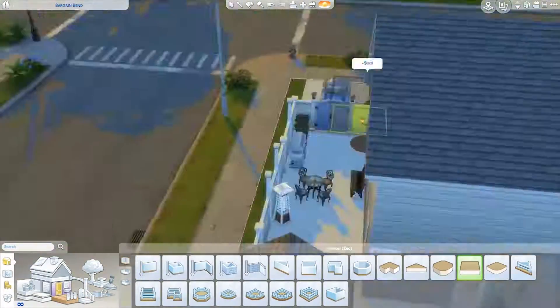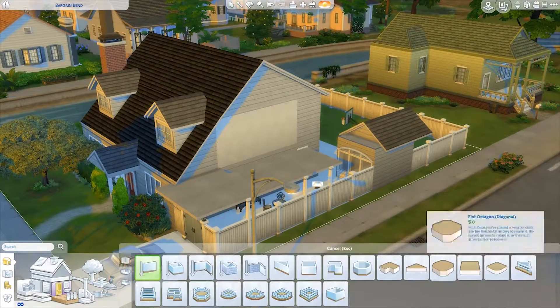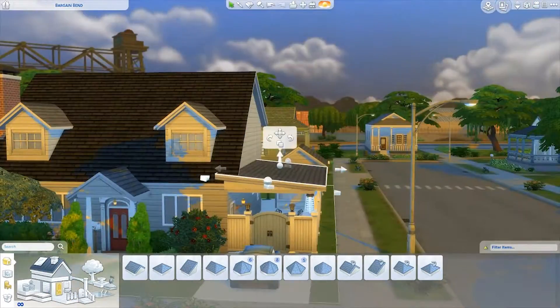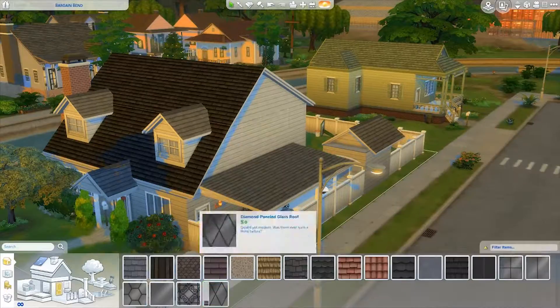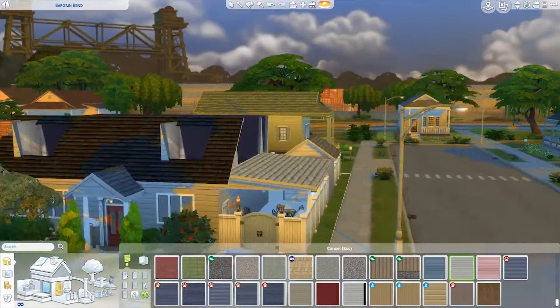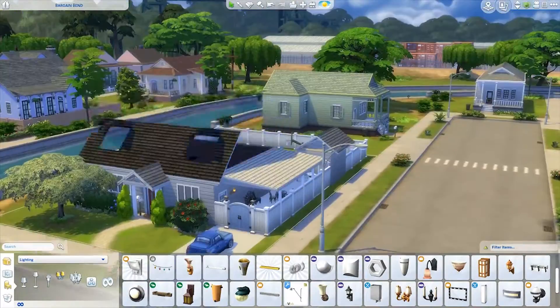Adding this awning was pretty difficult — I didn't want to do the pre-built ones because this one was coming out of the house. I just like the way it looks right now. I couldn't find something that matched exactly because ours was actually metal and very light, but I think this works.